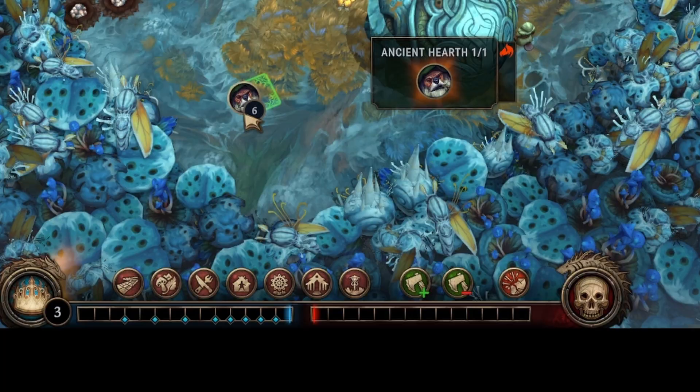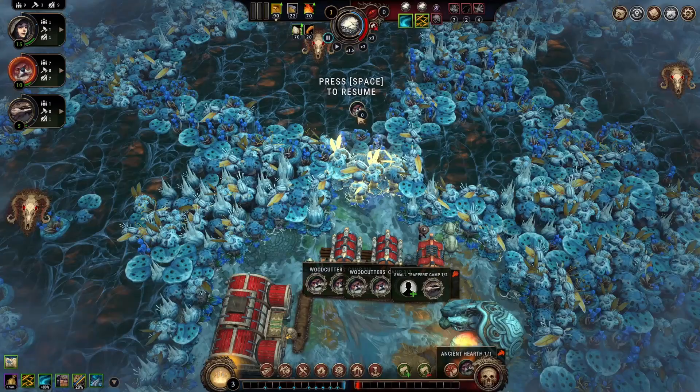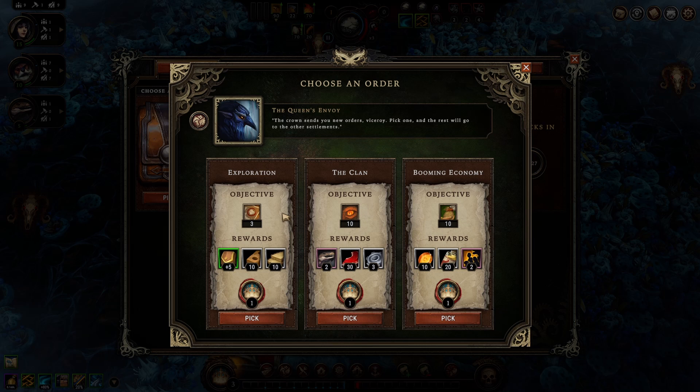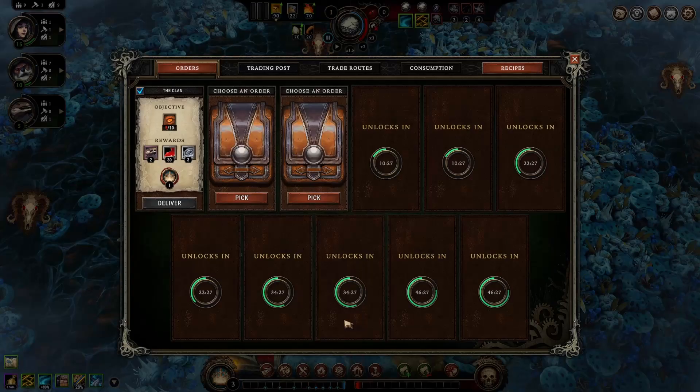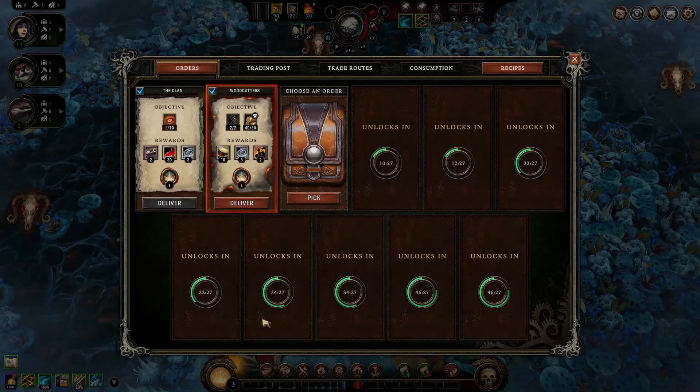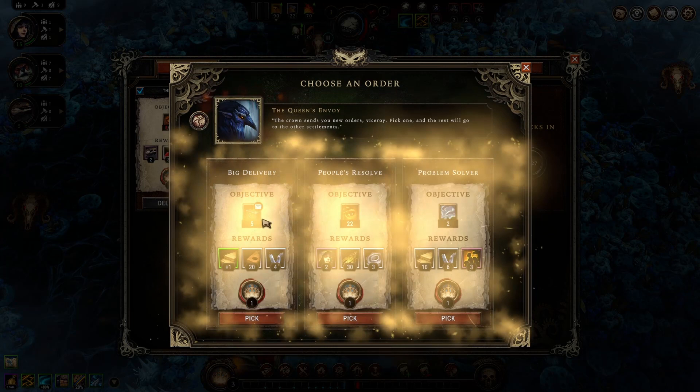One of the main ways you fill the blue bar is by finishing orders sent to you by the queen. They come at different intervals, but you always get to pick between two. These orders can range from a wide variety of things — certain amounts of resources, building specific types of buildings, or keeping certain creatures' resolve up for a set time. They start off with simple tasks, but as the years go by, they can become more and more demanding.